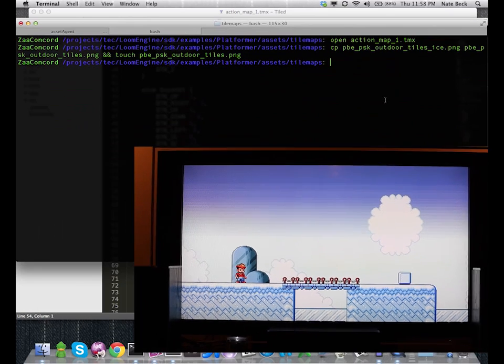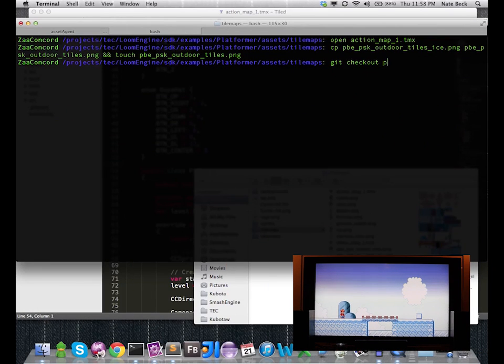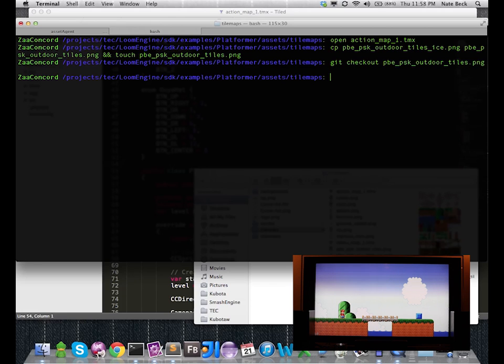Going back to the beginning, I'm going to revert my change — git checkout to the original PNG. And as soon as I do that, you can see that it automatically flips back to the old tile set. And that is my brief whirlwind tour of the platformer example on the Ouya. Thanks for watching.